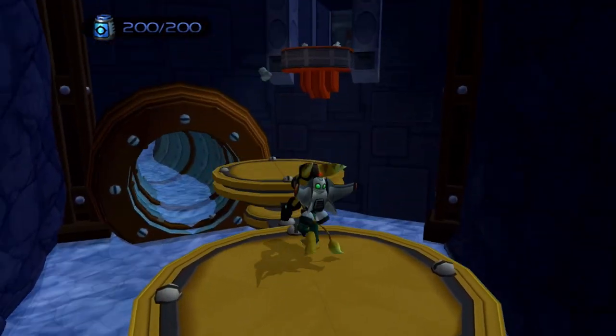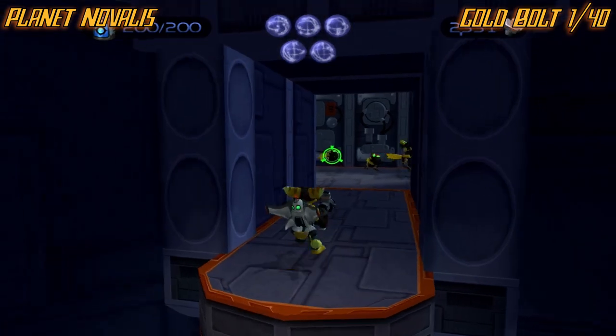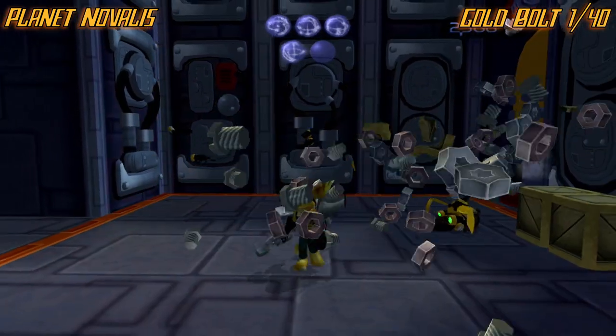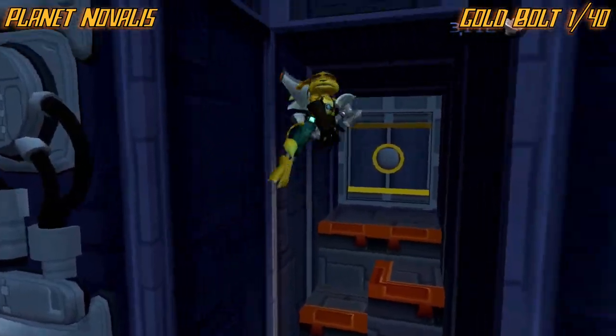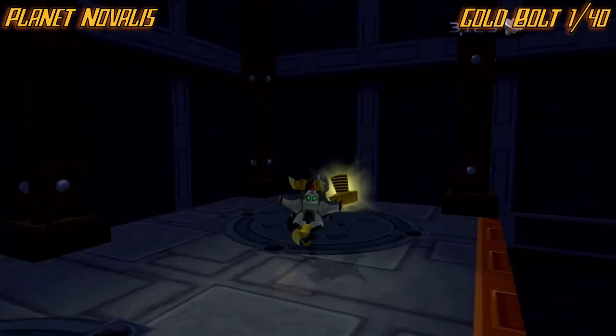We're going to start on the first planet and go in order — planet Novalis. I'll show you where they all are from the start of the mission so no one gets confused. You're going to want to make it into this room and then jump up this little double wall thing back and forth, and the bolt should be right up here.